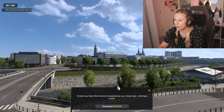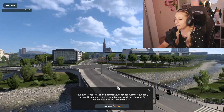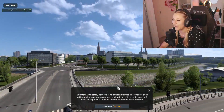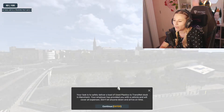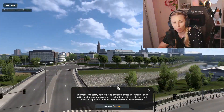At last, you have the chance to experience your dream job — driving a truck. Your own transportation company is now open for business, but sadly, you lack the money to buy a truck. For now, you'll have to work for other companies as a driver for hire. Your task is to safely deliver a load of used plastics to Transinet Dock in Mannheim. Your employer has provided you with a vehicle and will cover all expenses. Don't let anyone down and arrive on time.